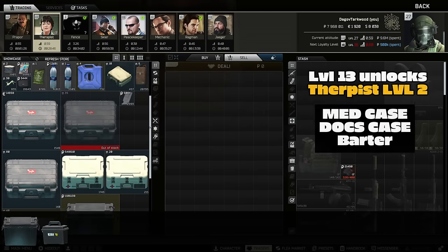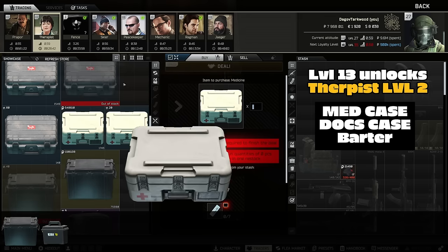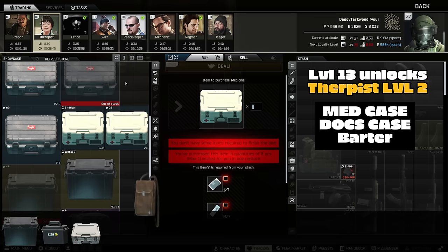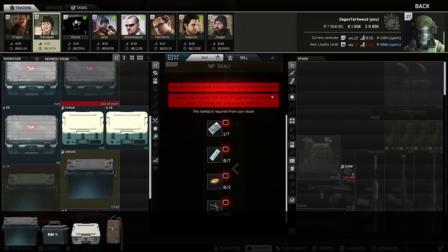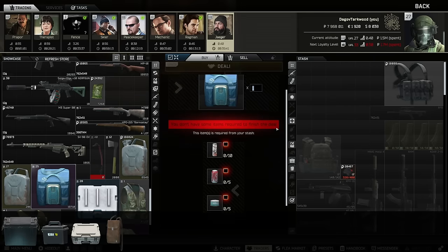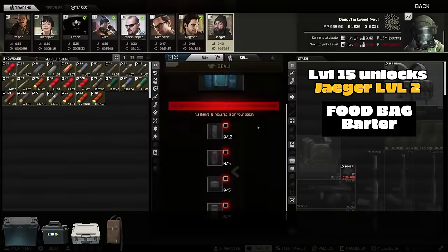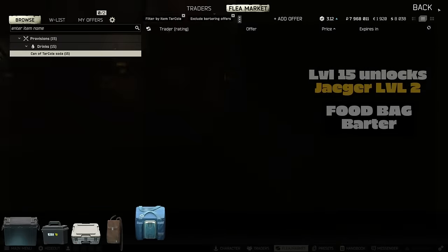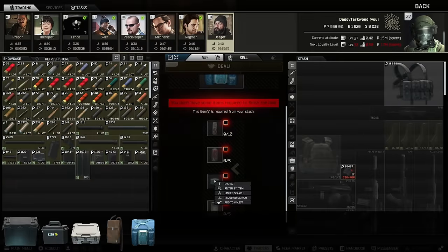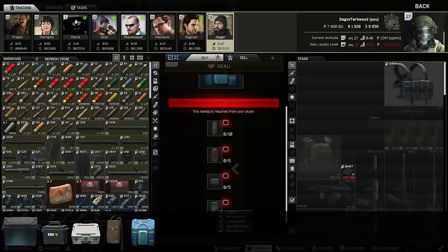Therapist level two unlocks when you hit level 13, so actually before the flea market you can obtain the med case and the doc's case. Before flea you could potentially get all those required items for the barter, but regardless you can get those containers pretty quickly. Jaeger level two unlocks at level 15 PMC and allows you to barter for the Holdfast thermal bag. All these barter items will be going for a decent bit of rubles on the flea, but just run Interchange, Streets, or even Ground Zero a little bit and it'll be fairly easy.